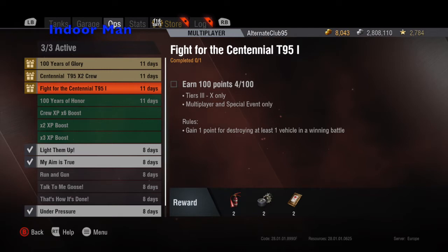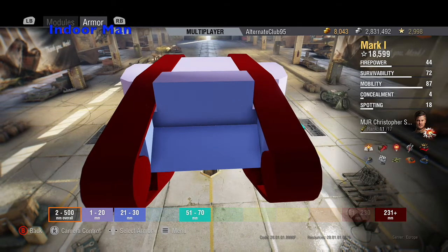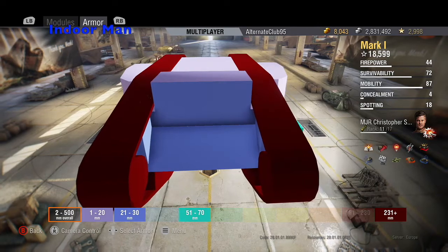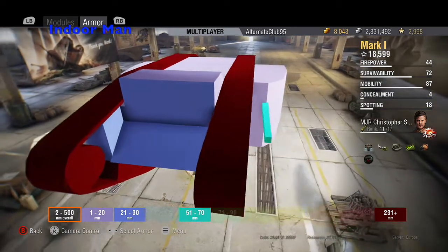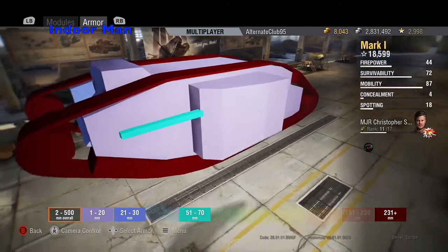Now let's have a more in-depth look at the Mark I using the World of Tanks new analyzing feature which they just added in this update. This allows us to check armor values across the tank and the location of the different modules. The accuracy for the Mark I isn't that great so your best choice is to try to shoot for the main viewport at the front of the tank. It's good to note that you can't actually track the Mark I so save your shells for actual damage hits.